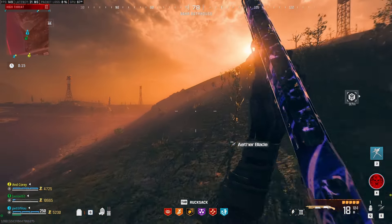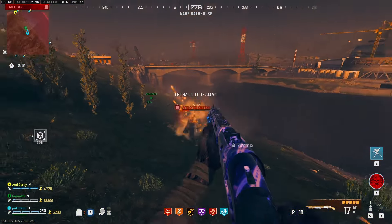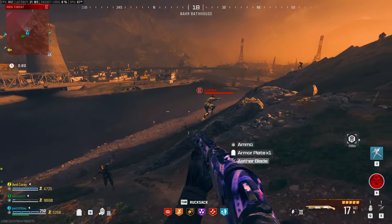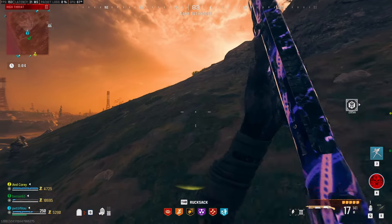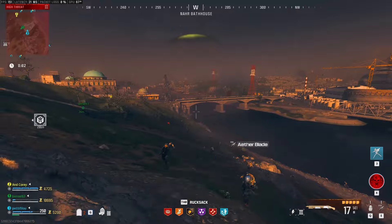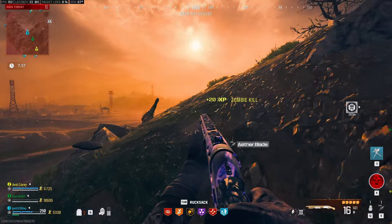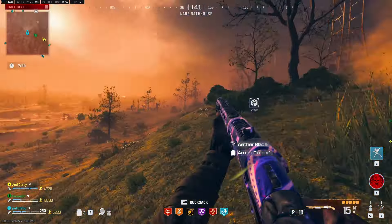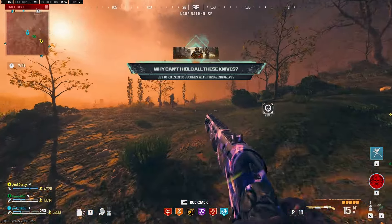You have 3 players maximum per squad with a total of 24 players in a game. You can then squad up with another squad in-game to make a total maximum of 6 players per squad. The map is just the Warzone map made zombified, so if you're a Warzone player you already understand the map layout. The game runs off an exfil system which is very similar to that of DMZ last year.